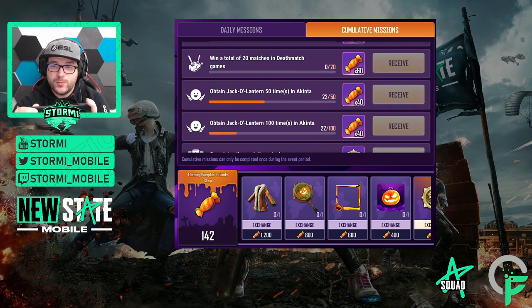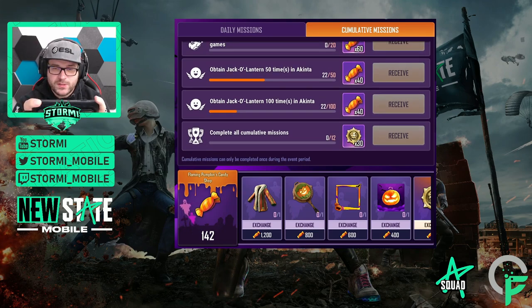Next in the cumulative missions: obtain 40, 50, or 100 jack-o-lanterns in Akinta. I've already collected 22 in not much time, so this is pretty easy. The final cumulative mission is to complete all cumulative missions — you get 30 chicken medals. There are 12 missions in total and they're pretty easy to do.